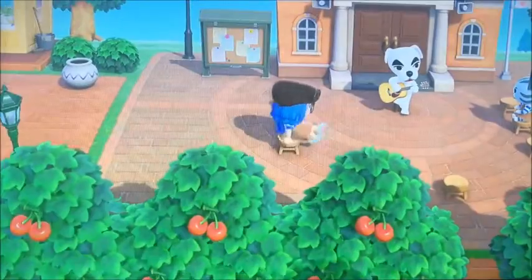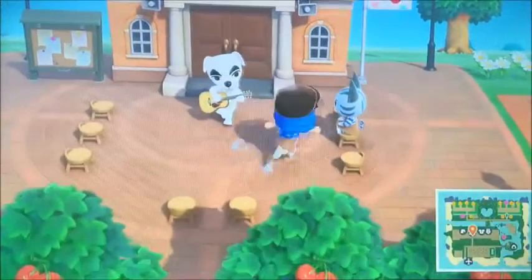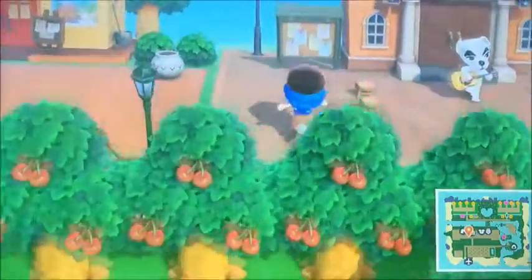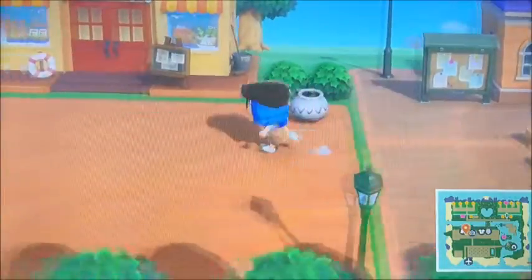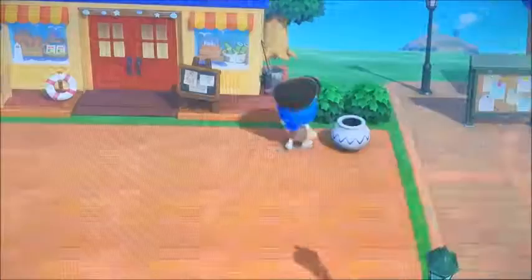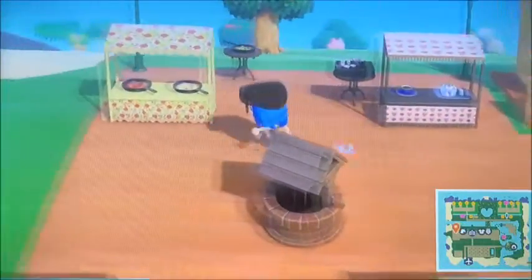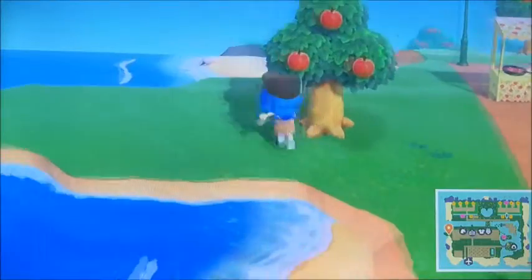And here is the main section of my island with resident services. This is like the town area. We have resident services, we've got another pot, and we've got Nook's Cranny. We have the farmers market and a random tree.